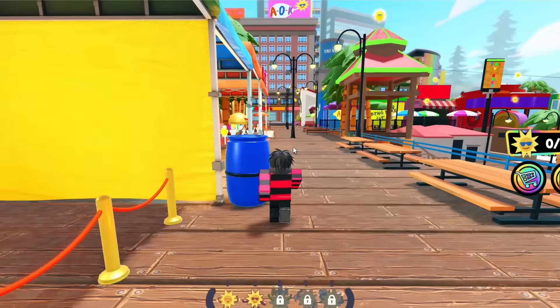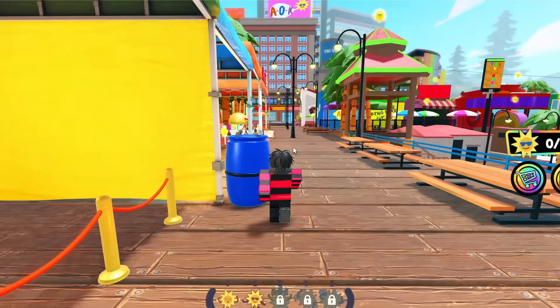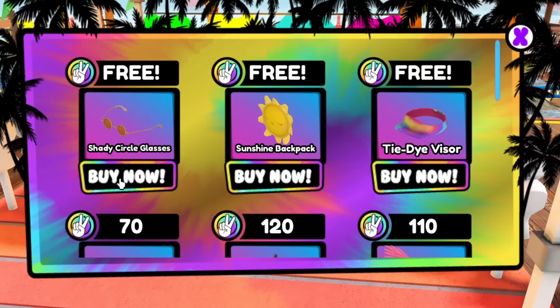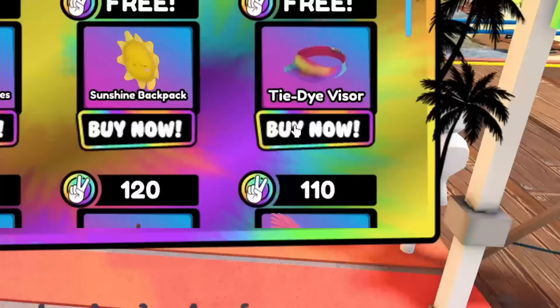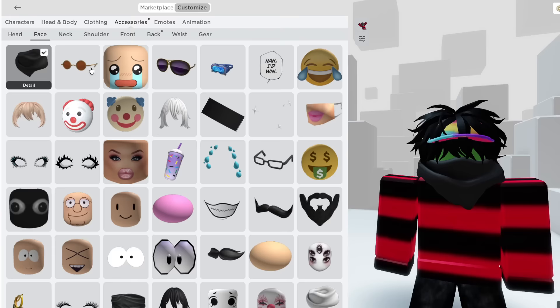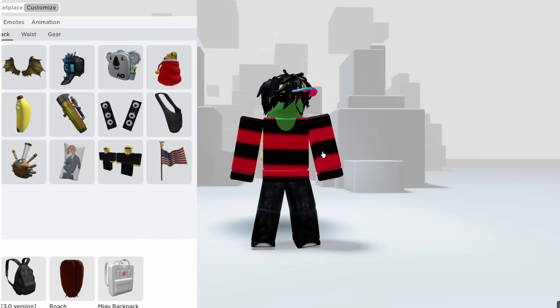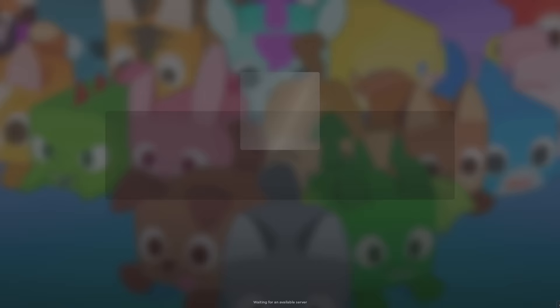When you step into the stand, the shop will pop up. Just click 'Buy Now' on the top items which are free. The notifications will pop up at the bottom right of the screen meaning the free items are in your inventory. You'll get a cool summer hat, awesome looking shades, and a super cute sun backpack.